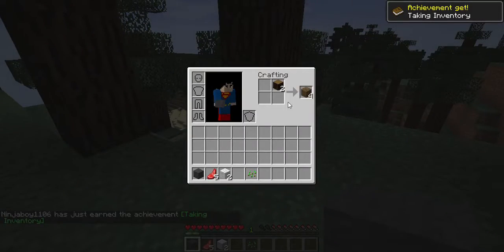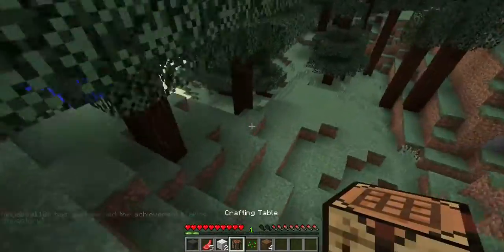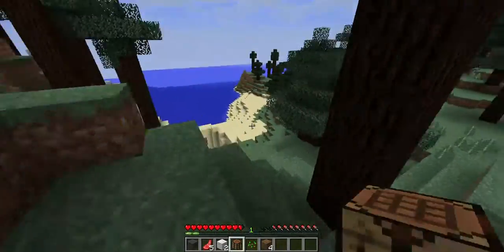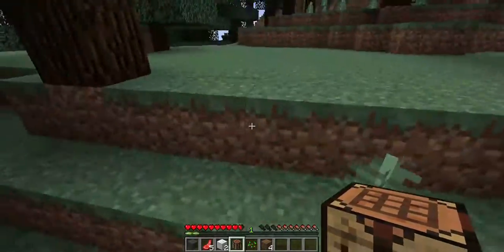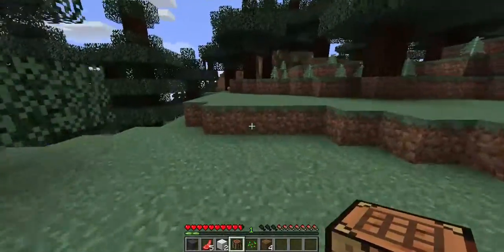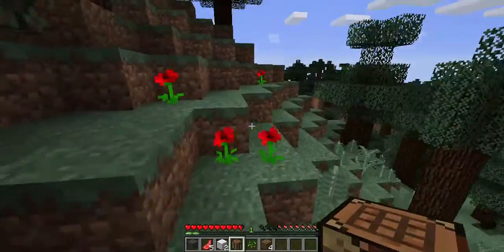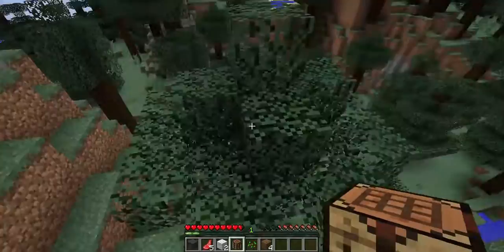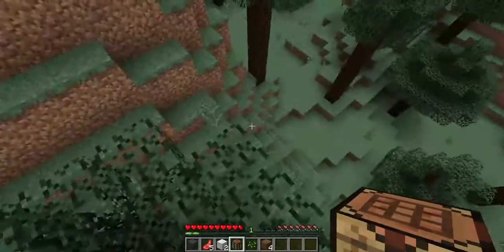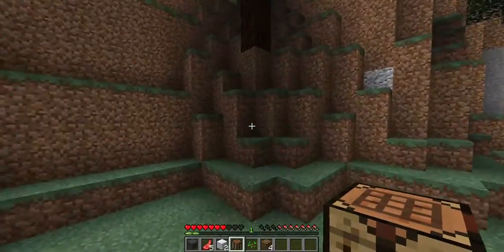First, get a bed. But before we can even make the bed we have to have a crafting table, so let's find a good spot to camp out. I think over here would be nice. There's a nice place to stay over there, so let's just make our way downhill and up this hill.